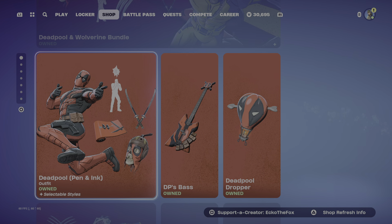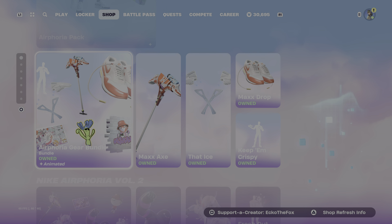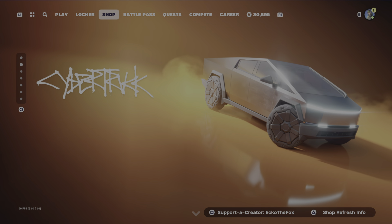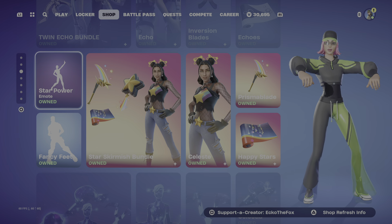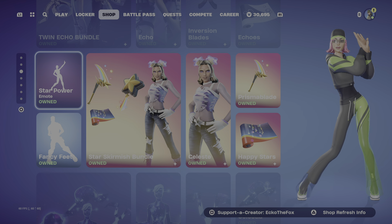We also have Deadpool, Wolverine, Nike Victory bundle, Air Force 1 gear bundle, Air Force 1 pack, Billie Eilish bundle, Royal bundle, Cyber Truck, and all the good stuff. Escape Artist bundle, Twin Echo bundle, and Star Power emote.